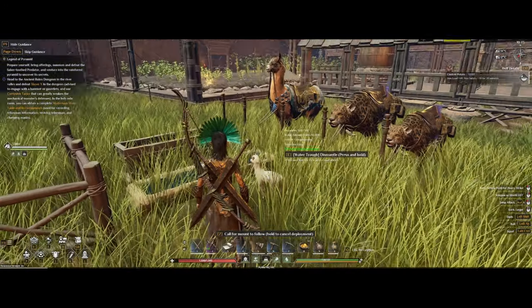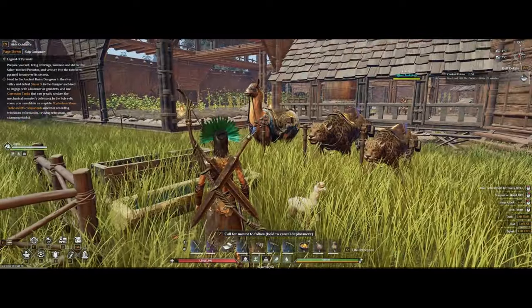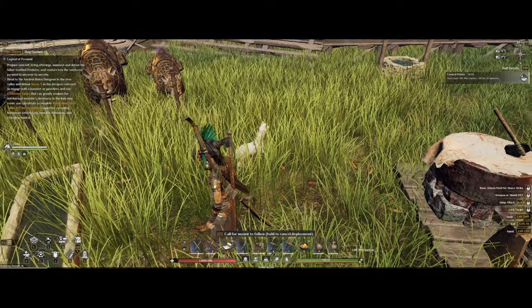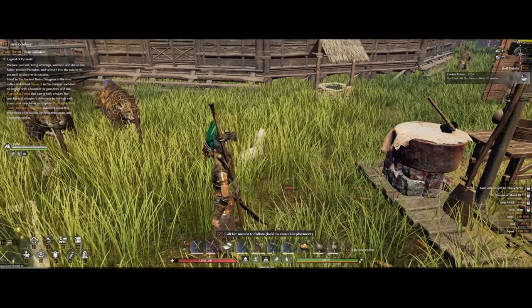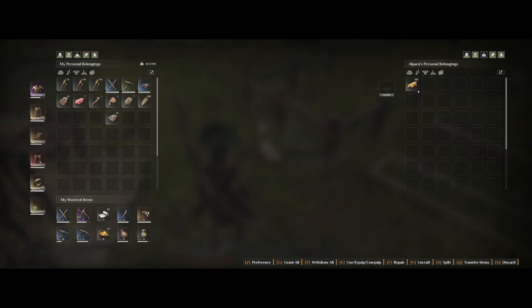Once you get the alpaca home to the base, you want to put some food in its inventory, or if you have a feeding trough you can put it in there too. Also make sure you have some water nearby from a water slot. The alpaca will manage without water though, so no worries if you're not able to make it yet.